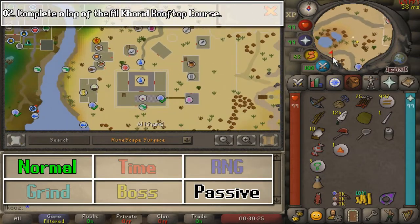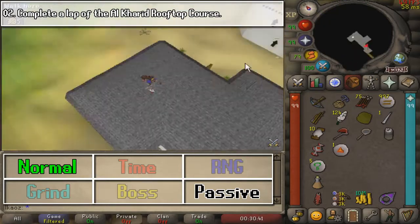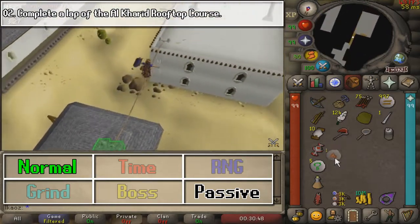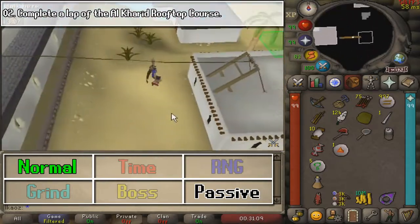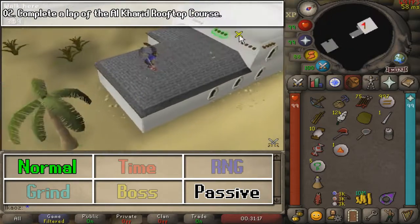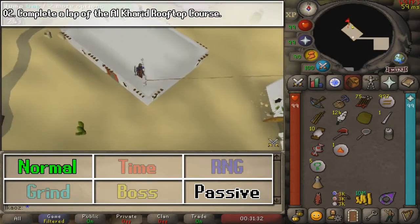Next, we are going to do a little bit more Agility and complete a Rooftop Agility course here in Al Kharid. This one is slightly longer, but obviously if you have around 20 Agility it is going to be maybe not that great experience per hour, like any training method.